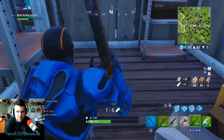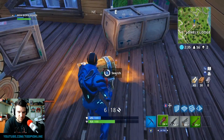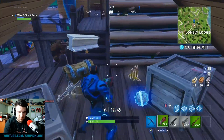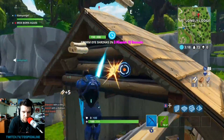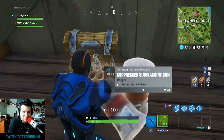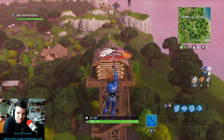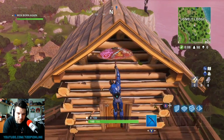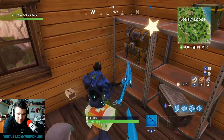Next up we've got treasure chests — you need to search seven chests in Lonely Lodge. This can be very difficult early in the week because so many people are trying to get this challenge. My suggestion is to fly into the north side since there are more chest spawns there. Check the attics of all the little huts, and there are also two spawns on the tower — one at the top and one down below.